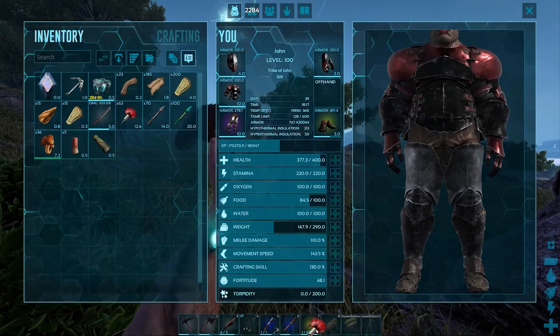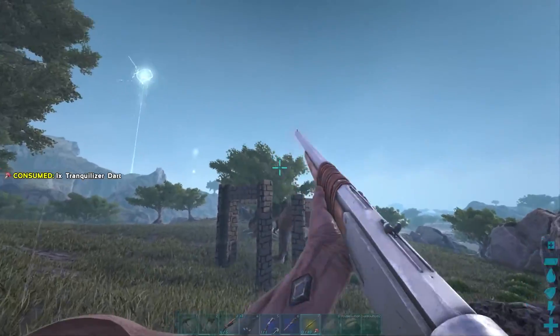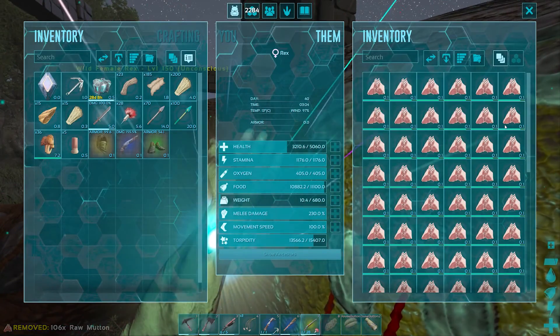Grab your longneck rifle and your tranq darts. If you have it available, use exceptional kibble. If not, raw mutton or raw prime meat will work just fine.